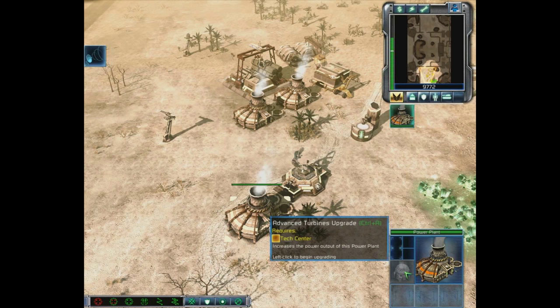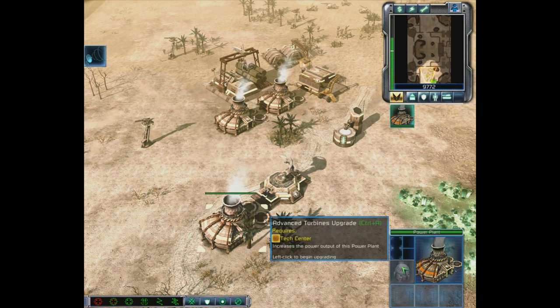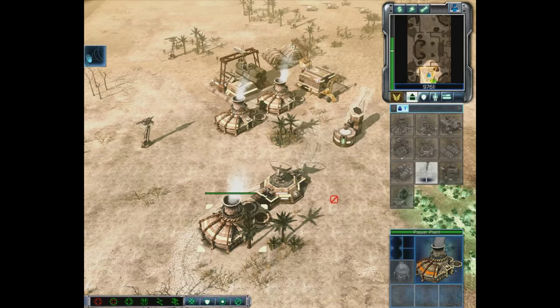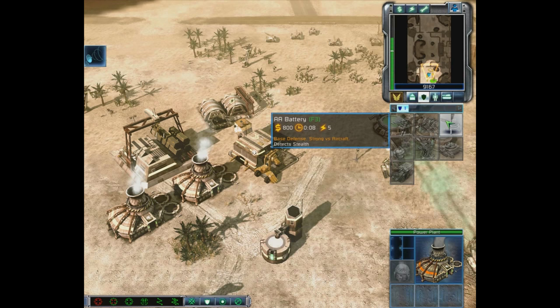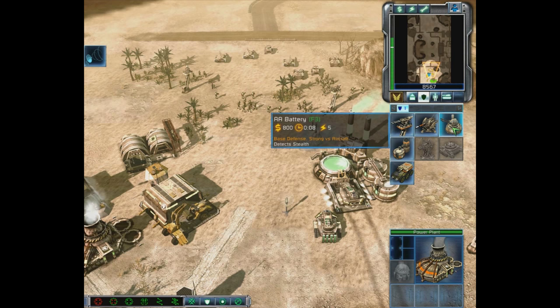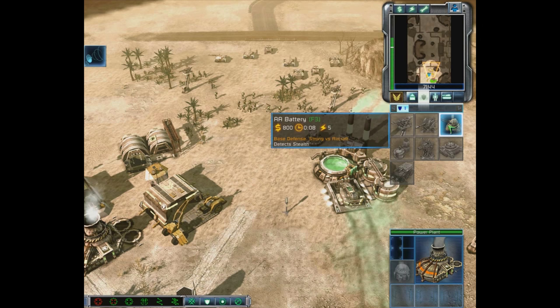Actually, we need a Tech Center to unlock the turbine upgrade — let's go ahead and build one. Because we built a Command Post, we can also build an AA Battery for anti-air. As we go through these units you can detect there's a real rock-paper-scissors methodology. The Watchtower is only really good against infantry; the Guardian Cannon is good against vehicles; and the AA Battery is good against aircraft.